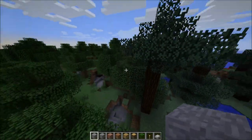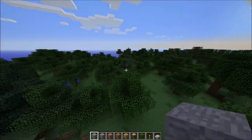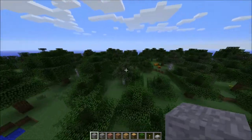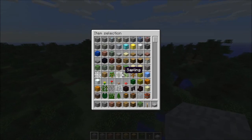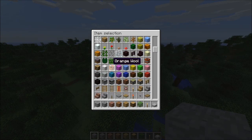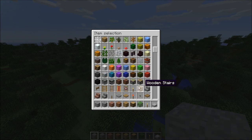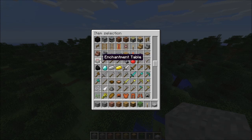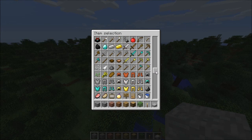Here we are - it's Minecraft, but what's special about this? It's the full version of Minecraft. Let's see if there's anything special. Nether brick fence - I think that was in there for a while. Lily pads, yeah. And what's this? An enchantment table - I have to play around with one of those.